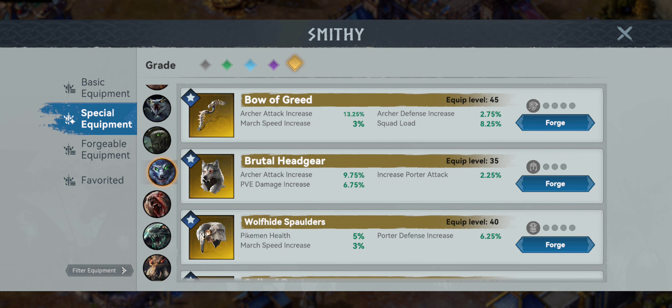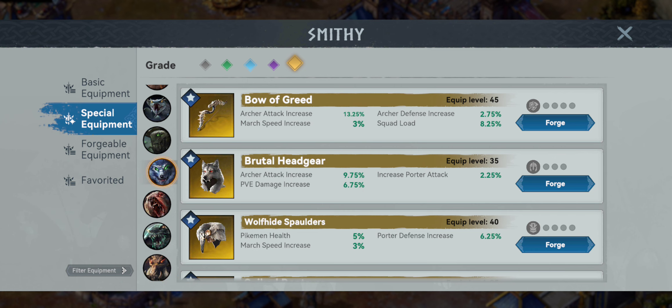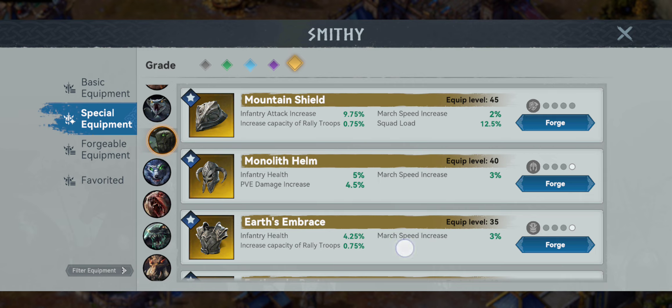The chest piece is from our Werewolf — the Wolf Hide Spaulders — a very minimal porter defense increase and a decent march speed increase, but the next stat goes to pikeman health. Then the Stone Golem boots give even worse porter HP, a little march speed increase, and infantry defense. As you can see, the stats are really not there for these guys to PvP. This equipment would mainly help them defend themselves against an attack while they're gathering.